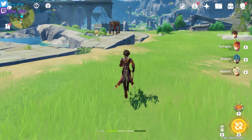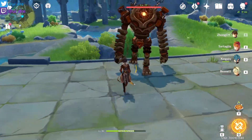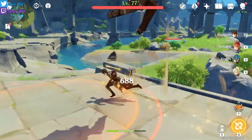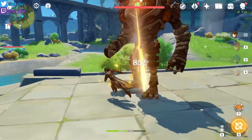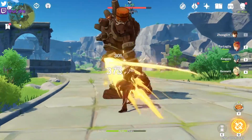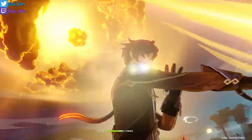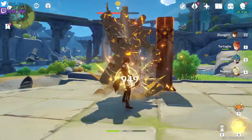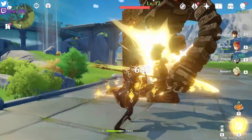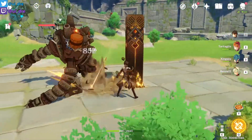For the first damage test, we fight against a Ruin Guard. I tried to avoid any elemental reactions to show raw physical damage — look especially at the white numbers. As you can see against the Ruin Guard, he doesn't do too much auto attack damage. Let's try working with his abilities and use his ultimate. The ultimate did quite a lot of damage, but Zhongli attacks very fast so don't pay too much attention to individual numbers — focus on the speed. He does small attacks in a very small time frame.